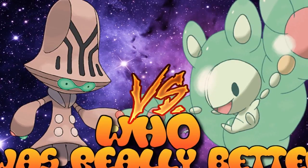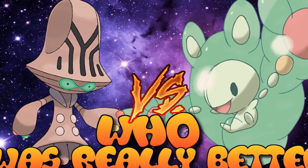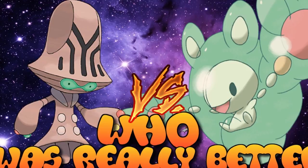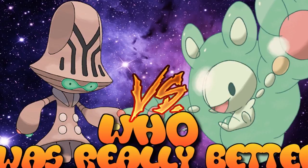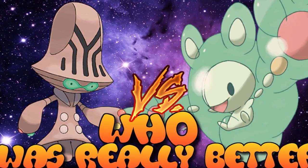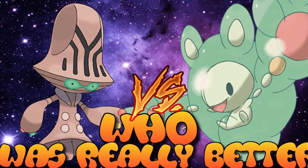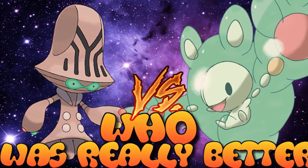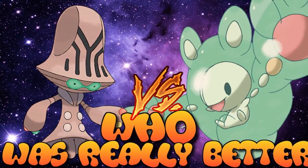Welcome to another episode of Who Was Really Better. This week we're tackling what I think is the most elegant Generation 5 Pokemon: Beheeyem versus Reuniclus. These two are matched up because they both pack a really strong special attack — very high, above average — but with a low speed. These two Pokemon still define what I'd say is the best Trick Room setter when it comes to offensive teams, since they thrive in that environment due to that low speed.